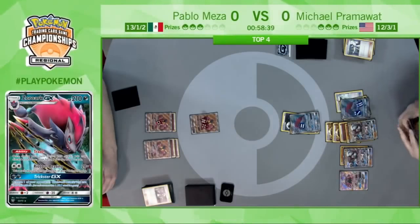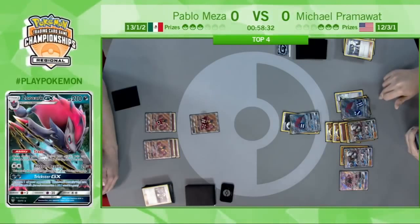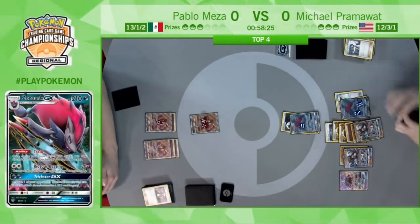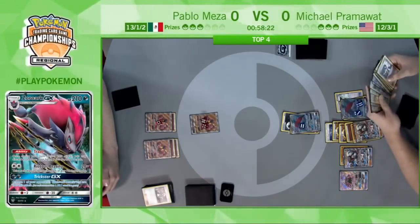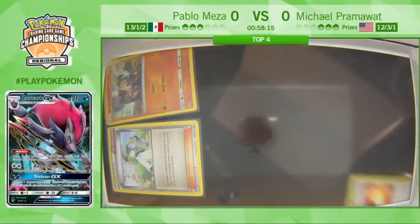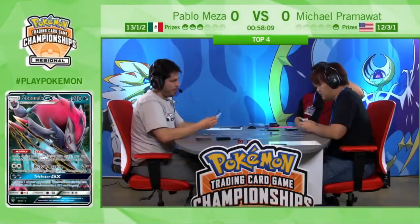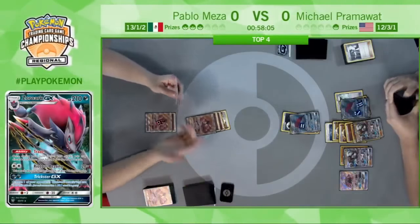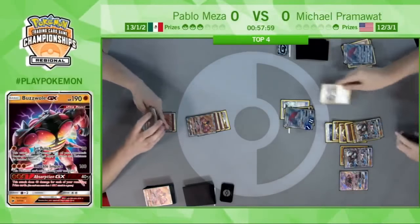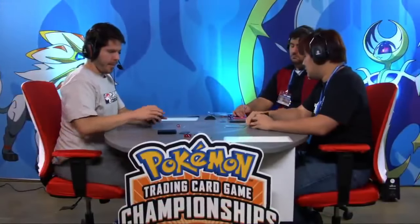Third energy coming down on the Lycanroc GX on Pram's side of the field — it is now threatening a big Claw Slash. Pram goes ahead and attaches the Choice Band, boosting his damage up, putting himself able to knock out a Buzzwole with a Kukui. And there we go — Riotous Beating, knockout on the Buzzwole. Pram is now left with one prize to Pablo's three. Pablo has one draw to try to make a comeback. There's the Knuckle Impact taking a knockout, but it's really just a matter of time. Guzma, bring up the Buzzwole — and Michael Pramawatt takes game one in a dominating fashion over Pablo Meza.